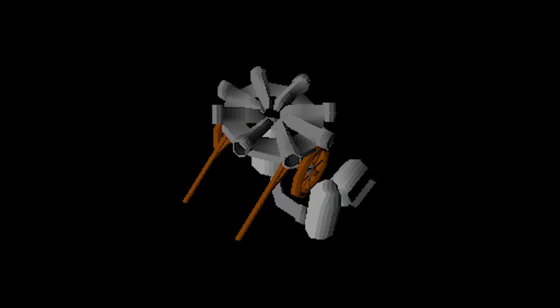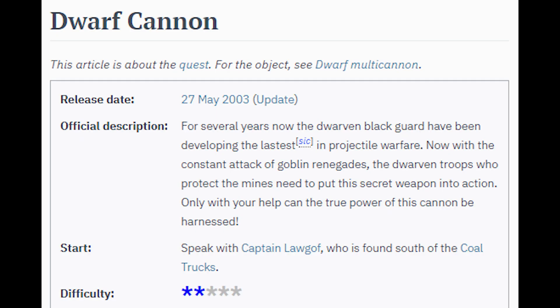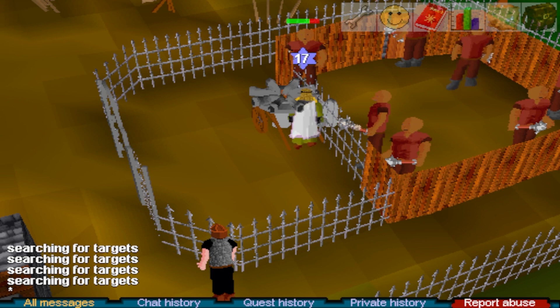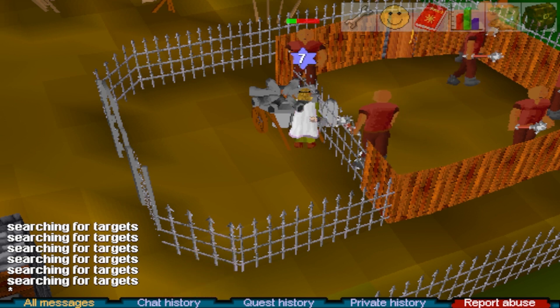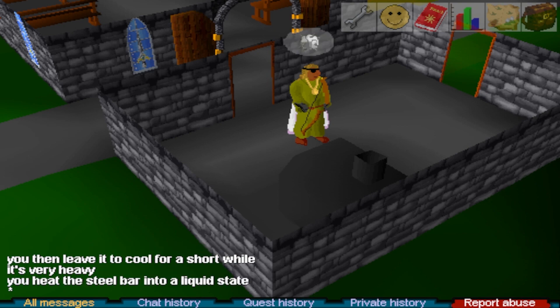Cannon: this is the most powerful ranged weapon in the game, period. It costs 750k and you need to do the quest first. However, it hits really hard — with a max hit of 35 at 99 ranged. Of course, you need to make cannonballs to use it, which are a pain to get.